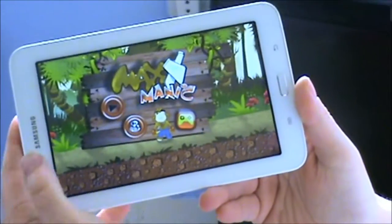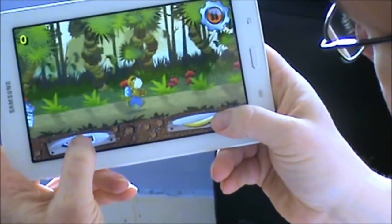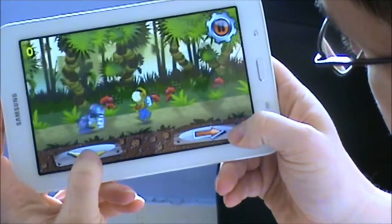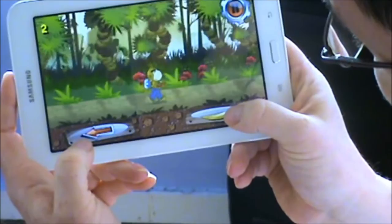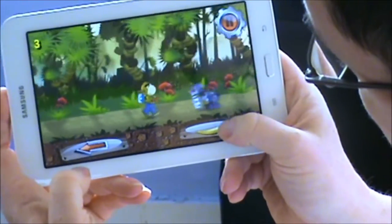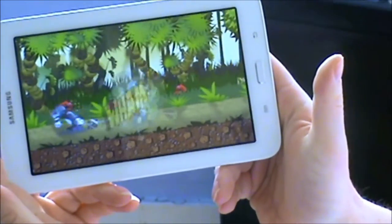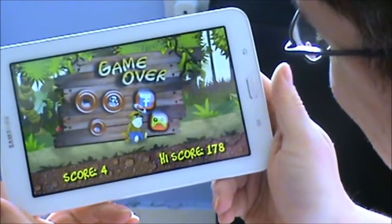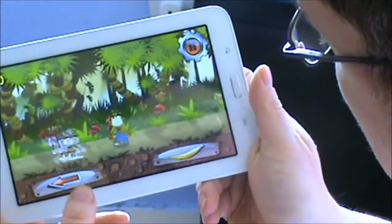I'm going to zoom in right now. So as we go, I'm starting easy. The bad boons are coming from left and right. Hit the arrow — you've got to time it right. As the bad boons are coming up, you've got to press the banana button. When you hit the arrow button, it will turn into banana. Just got hit. I'll give that one a go and then I'll show you how to high score.